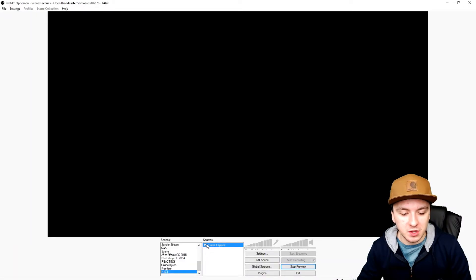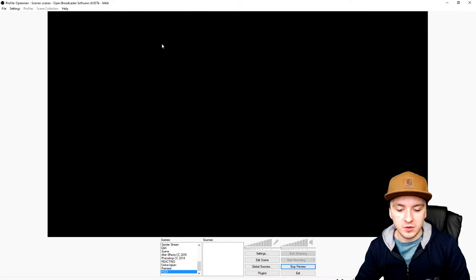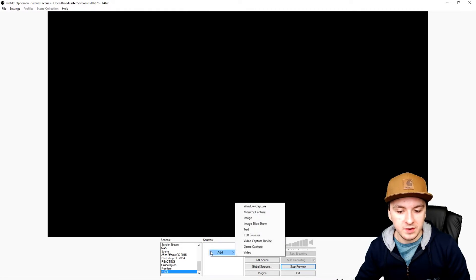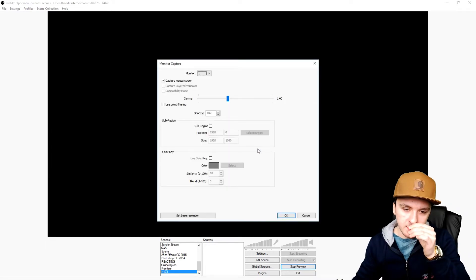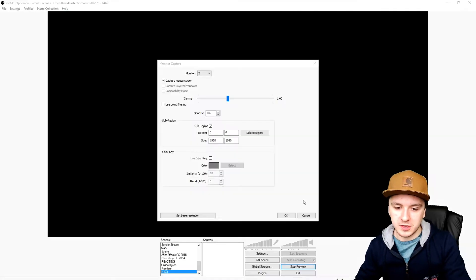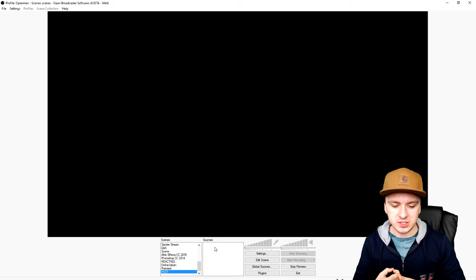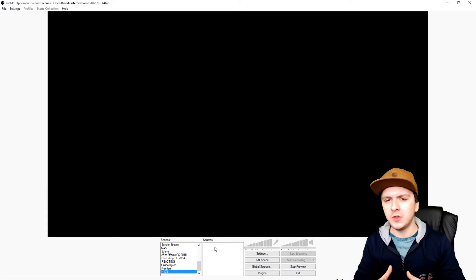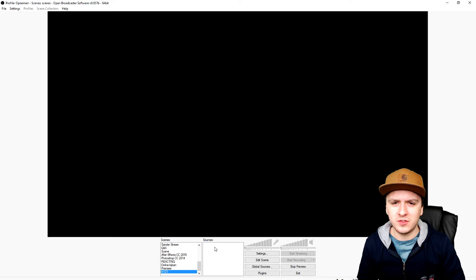So what you want to do instead is use Monitor Capture. Click Add, then click Monitor Capture, and call it 'the game.' Then pick your monitor — your main one. As you can see everything is showing up. If you cannot find H1Z1 in the Game Capture or Window Capture list, use Monitor Capture. Ideally you want H1Z1 on one screen and OBS on your other monitor. If you don't have two monitors it's a little tricky, but Monitor Capture will capture whatever is on screen.